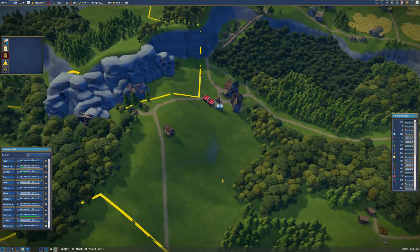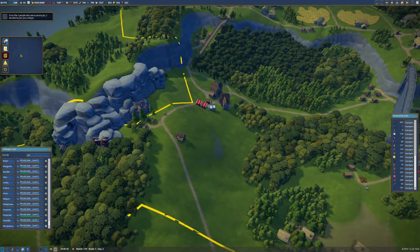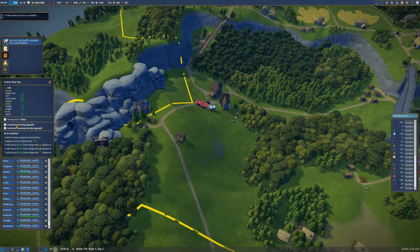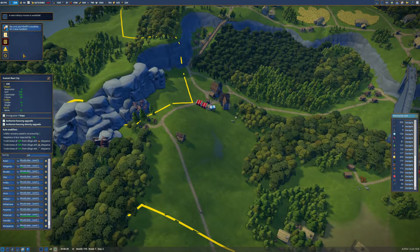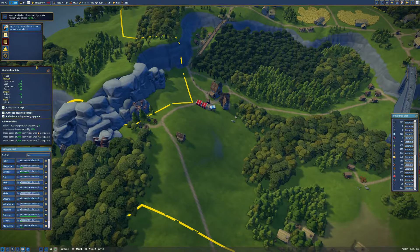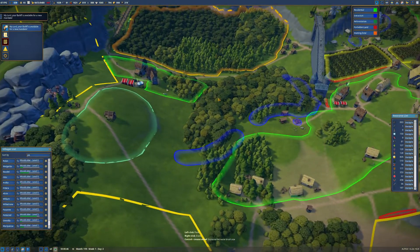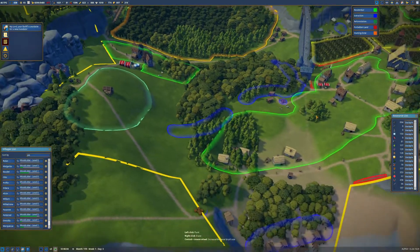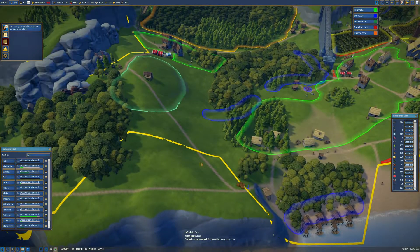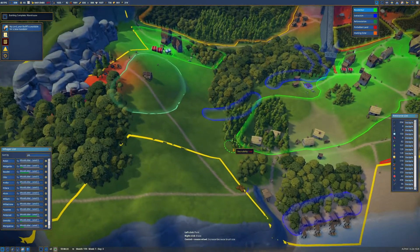Right, let's make everyone serfs. Zero decide to join - why? Residential space is low. Well, that's annoying. How is residential space low? Is it because this guy is unhappy? Yeah, I think it's because that guy's unhappy.